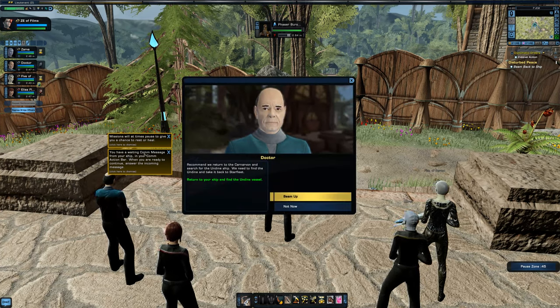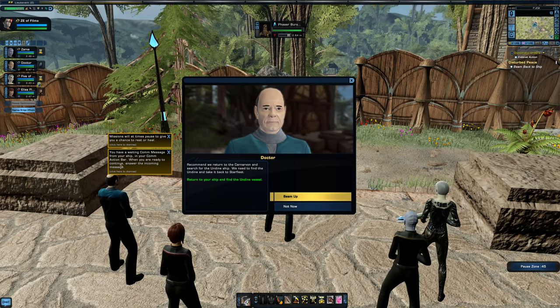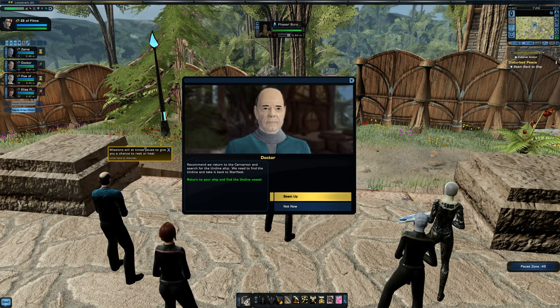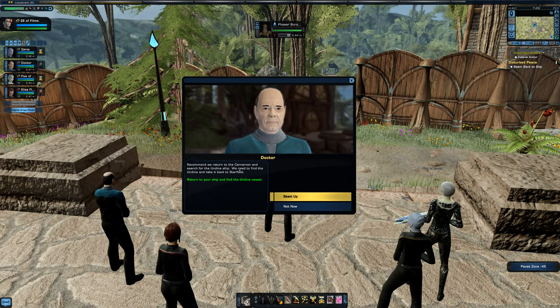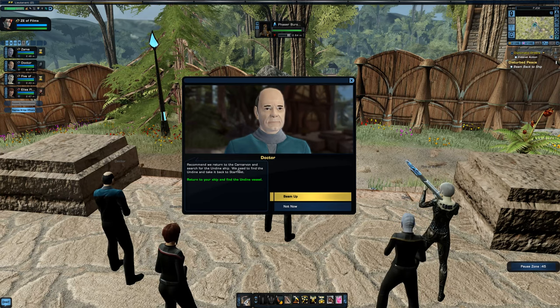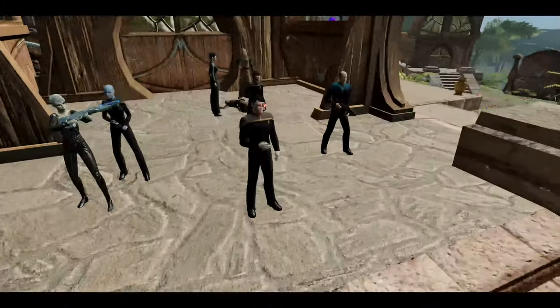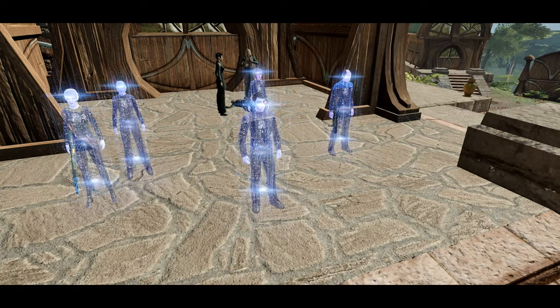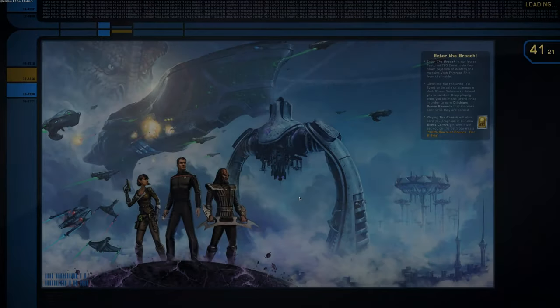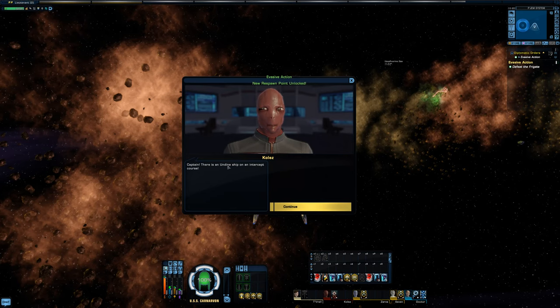There's a waiting comm message from the ship in the comm action bar. When ready, continue to answer the incoming message. We're recommended to return to the ship and search for the Undine ship — we need to find the Undine and take it back to Starfleet.